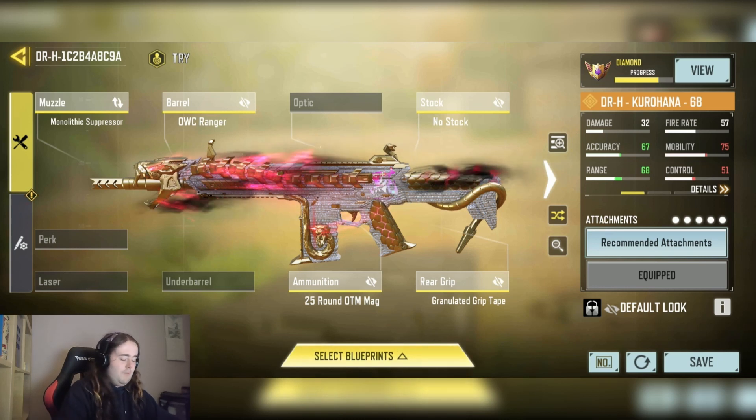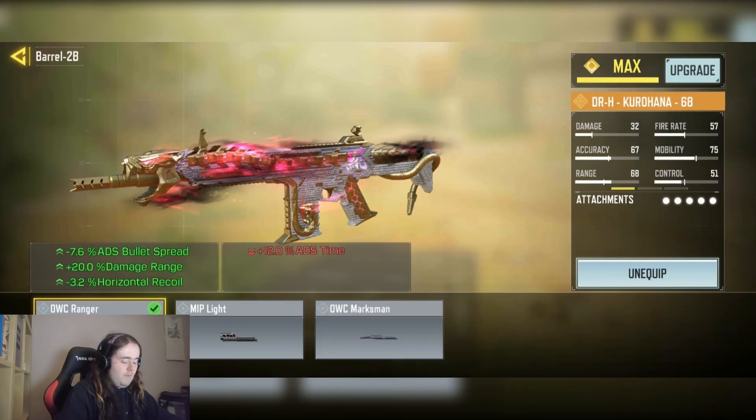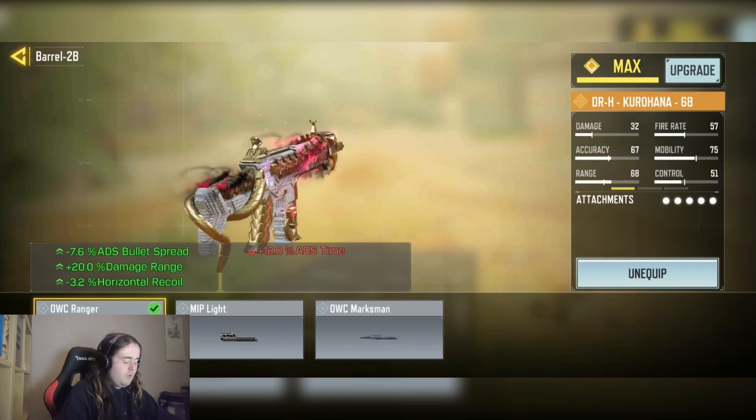We have the monolithic suppressor for the silenced ability and plus 25% damage at range. We have the OWC Ranger barrel for minus 10.6% ADS bullet spread, plus 20% damage at range, minus 3% and minus 3.2% horizontal recoil.